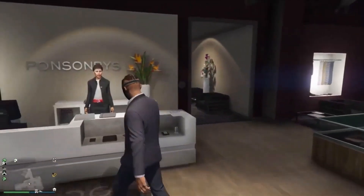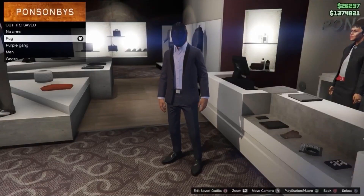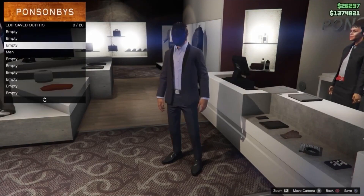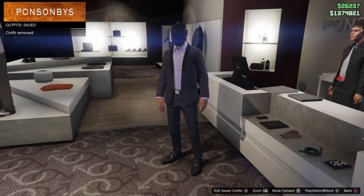First up you just want to head to any clothing store and then head up to the woman at the till. Then you want to go ahead and delete all of your saved outfits. As you can see I have now deleted all of my saved outfits.